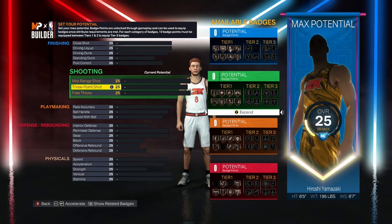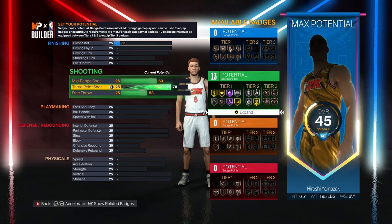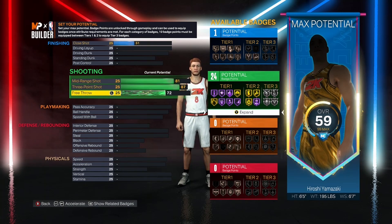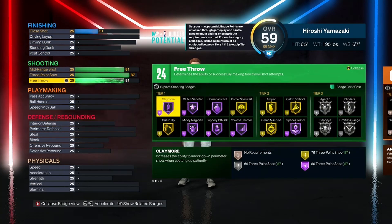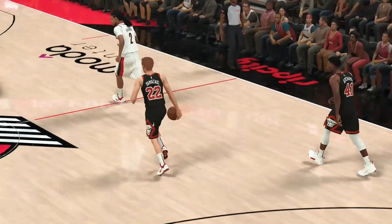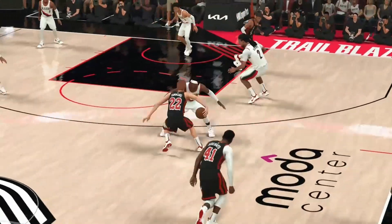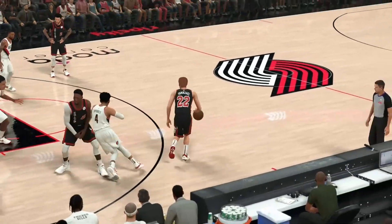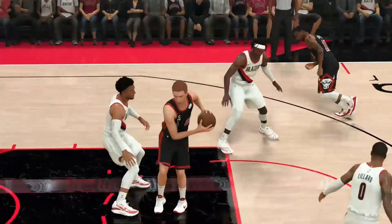Now we're going to start with the shooting splits first. For three-point shot, put that up to 87. Mid-range at 81 and free throw at 81. For right now, that's going to give you 24 shooting badges. I'm hitting him with that double cross behind the back pull-up — bang, splat on him. Pull up on him for three, bang, another one.